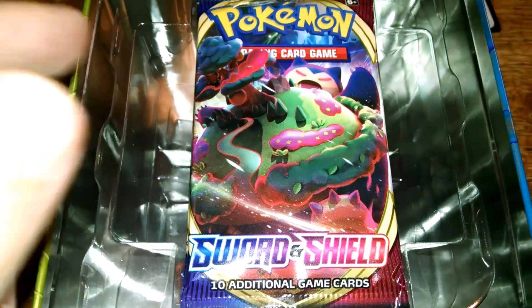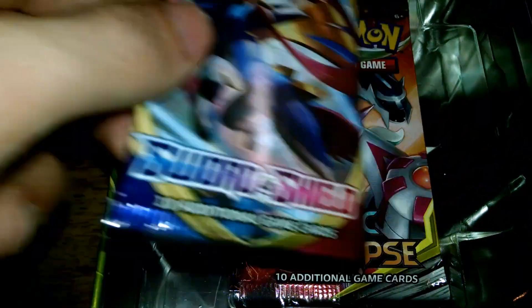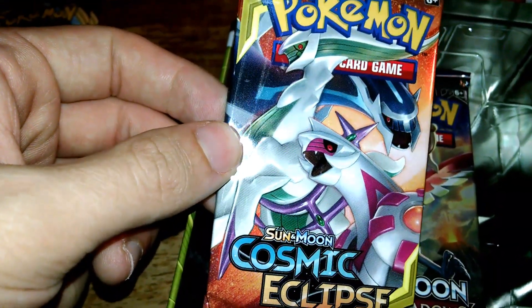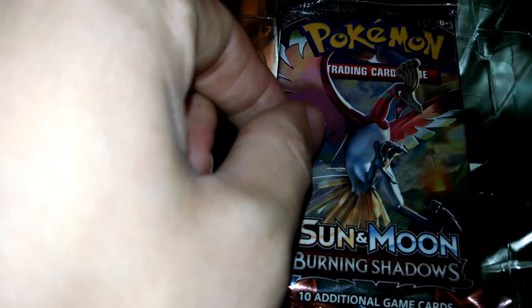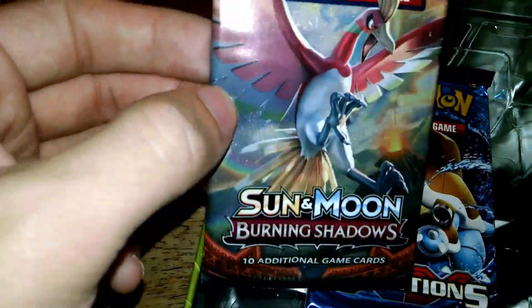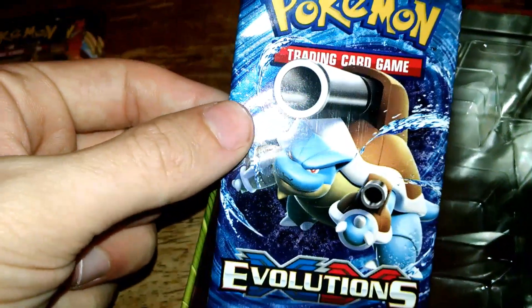Okay, we got a Snorlax Sword and Shield pack, a Zacian Sword and Shield pack, we got Cosmic Eclipse with the two gods - Dialga and Palkia - on there. Burning Shadows, I've never really had that one before. And then we got Evolutions with Blastoise on there. Let's get this open.